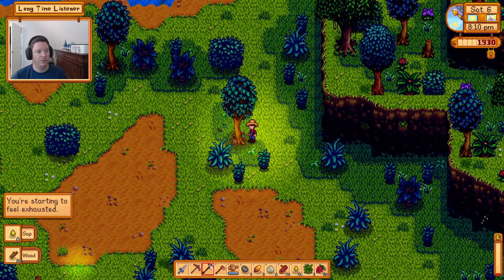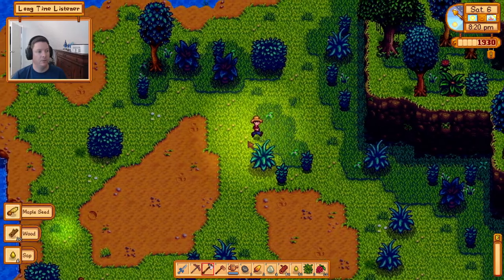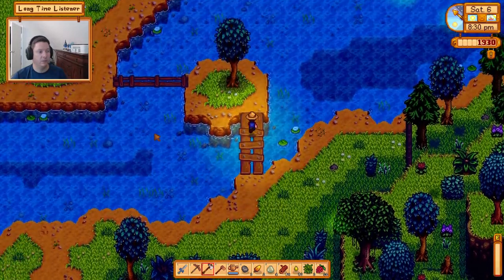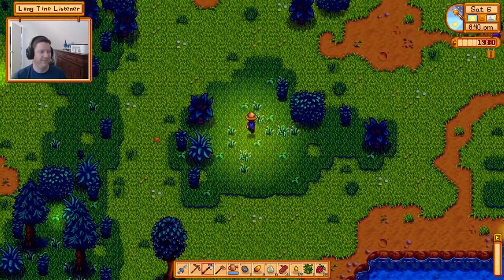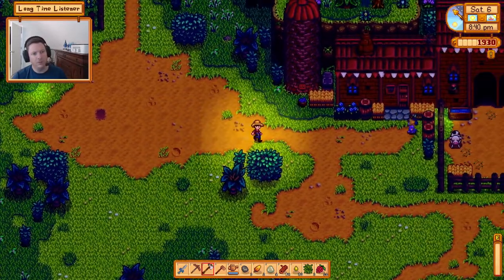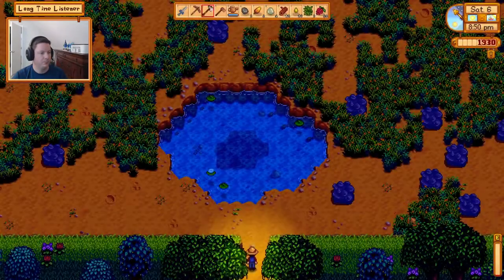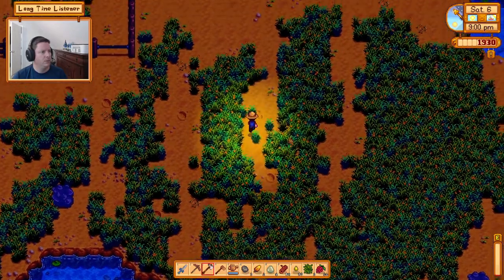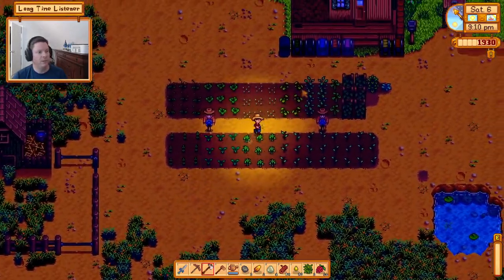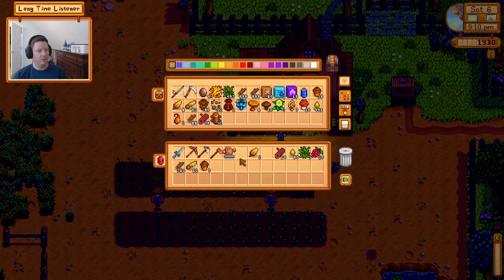We have enough energy to finish one more tree. One tree was left standing. We wrap up the day and head home. There's not a whole lot else to say — we got some housekeeping done. We ended up with 360 wood so we definitely made up for what we used on the fencing project.